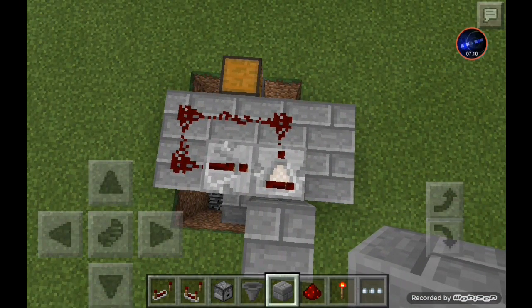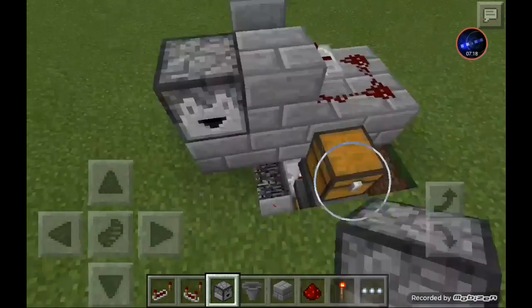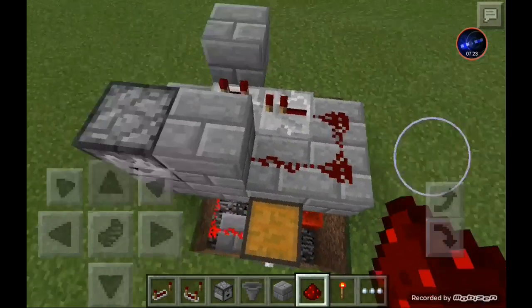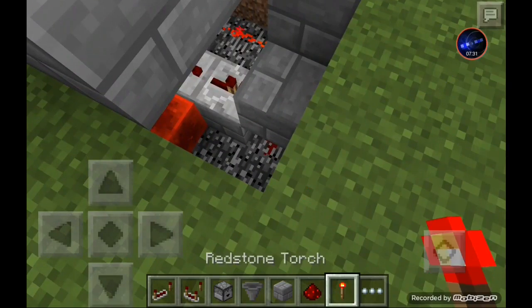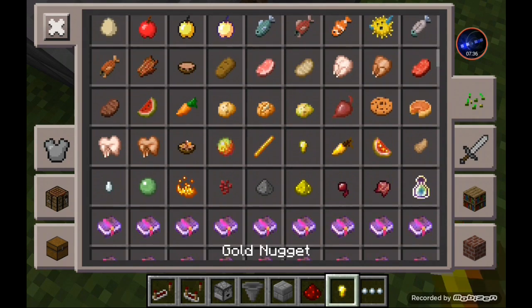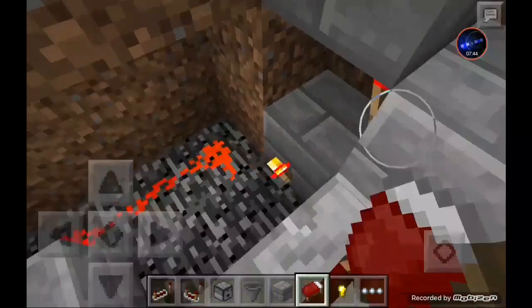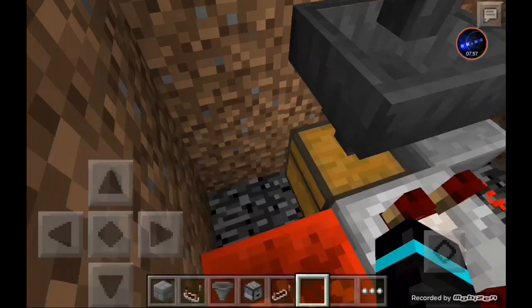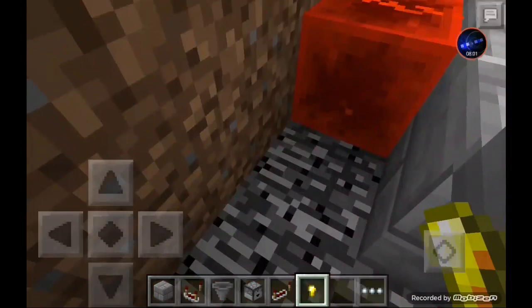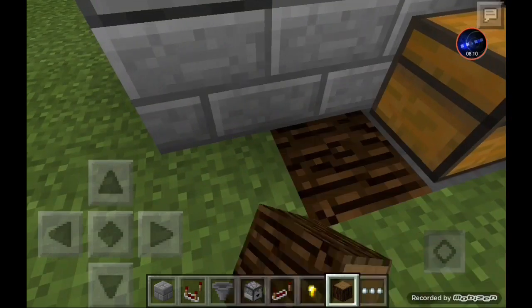Instead of a redstone block here you're going to use a block of your choice — that's where your dispenser item goes. You're pretty much done with the circuit. Now set up your payment method. I'm using gold nuggets. Get your beds — fill the hopper with all 64 beds as unstackable items. When a nugget is paid, it dispenses down into the chest notifying the comparator you've received payment.